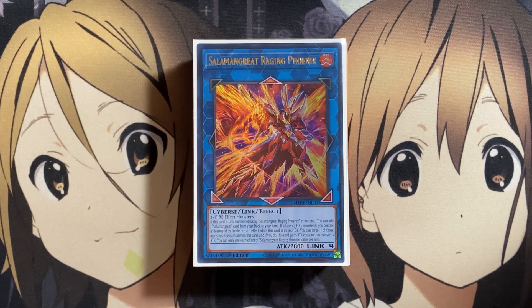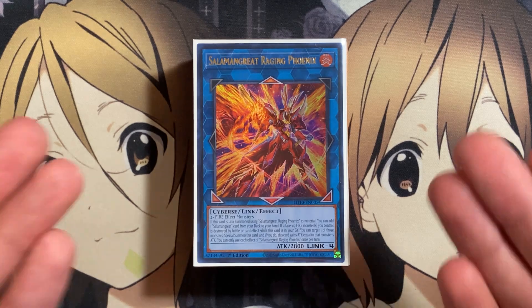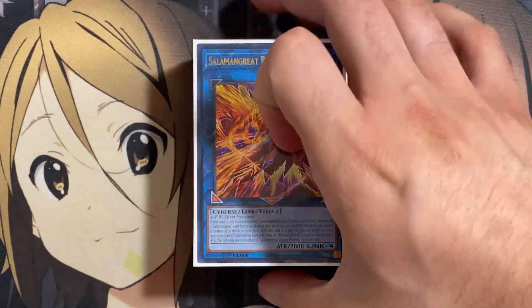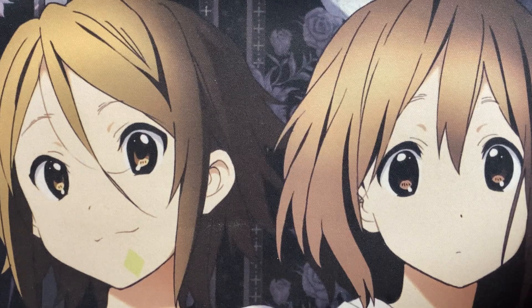I used to play this deck all the time, and with this new added support, it definitely helps for more of a control setup that you can use with some of our new cards like Salmongrate Weasel, the search power that Salmongrate of Fire has, and then also our new boss monster Salmongrate Raging Phoenix with just its easy special summon power. So let's go ahead and get started with the deck profile.